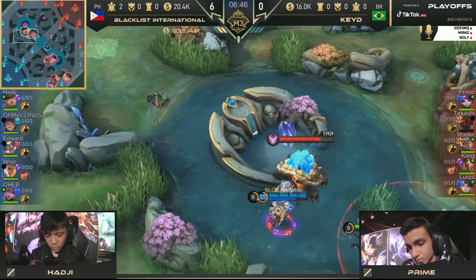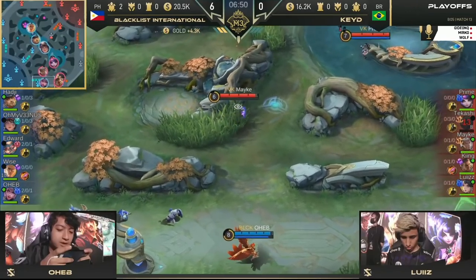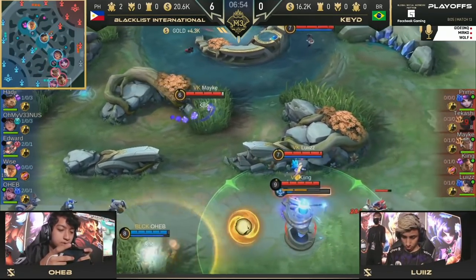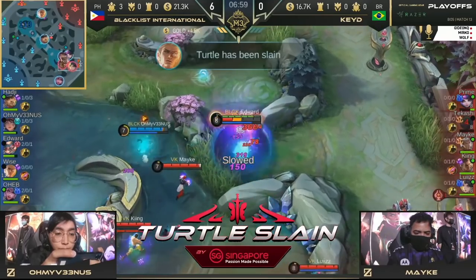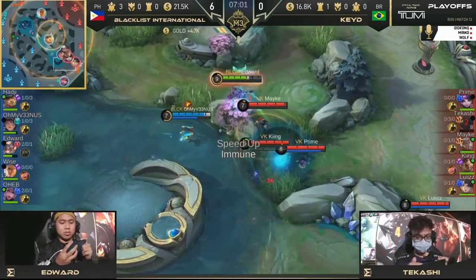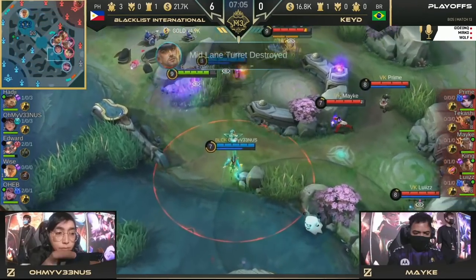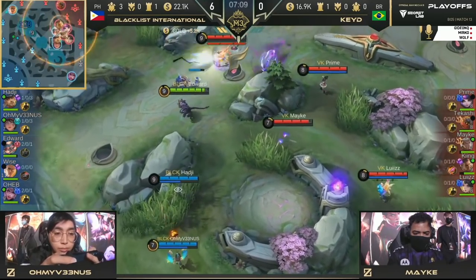Blacklist International just rotate so fast that Cade doesn't even notice until they're dead. Oheb forced to back away — but this is just brilliant reads from him. He sees that Cade wants to make a play in the bottom side, he just backs away. Sure, get the turret — I got the kill onto your gold laner. Prime is forced to use the Black Shoes. Now Edward goes in for the flicker. Absolutely amazing guiding win once again from Venus to ensure Edward's safety as they just play the macro game.